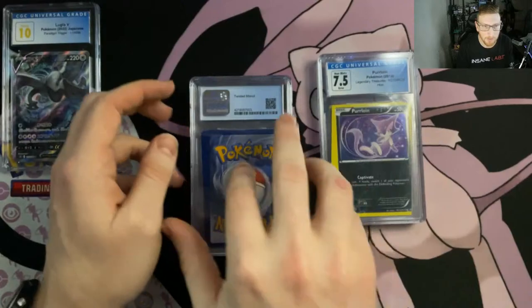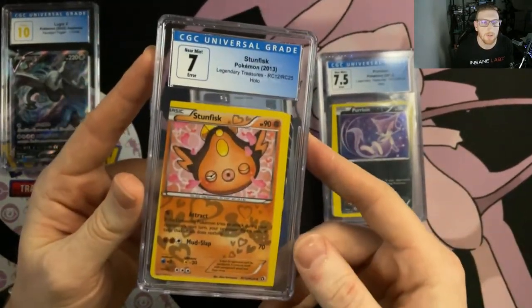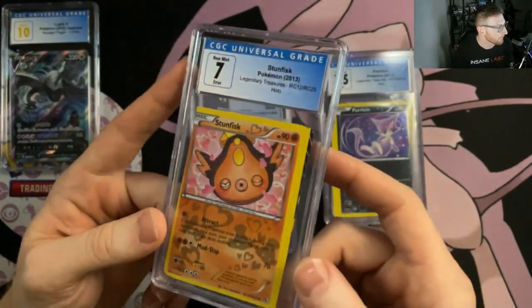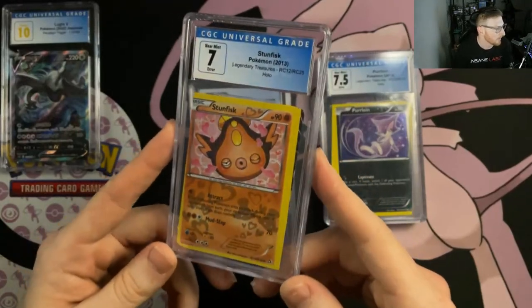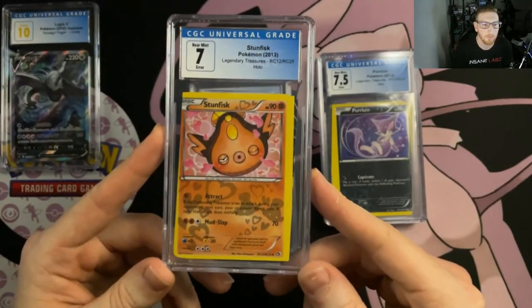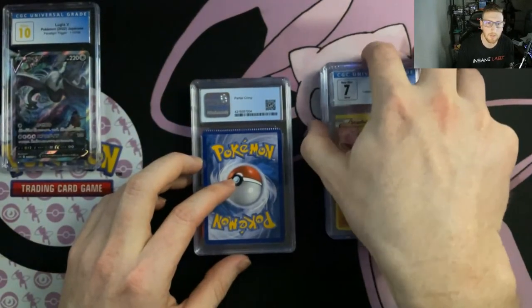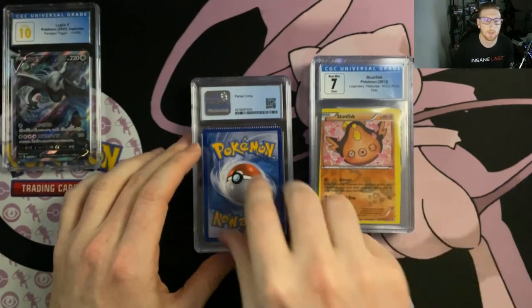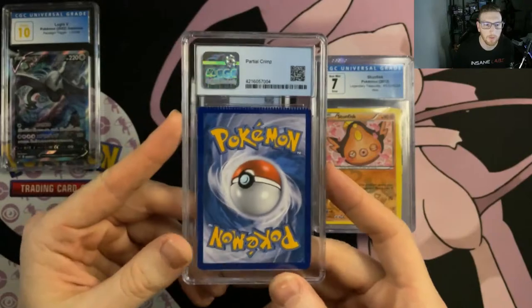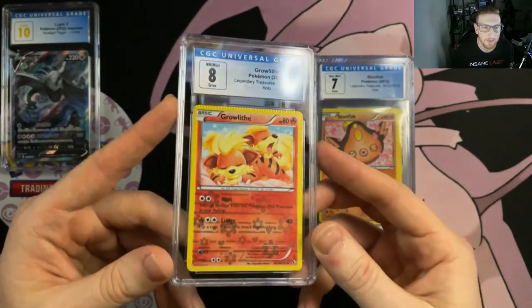So I've got a minor miscut and a twisted miscut — let me know if anyone's looking for miscuts. Next is another twisted miscut, and this is the Stunfisk — got a 7 on that. Gold Lugia V-Star — heck yeah, that's a very good looking card. Next is a partial crimp — I guess there are different types of crimps — my Growlithe from the Radiant Collection from Legendary Treasures, and I got an 8 on that. These are holos, by the way.